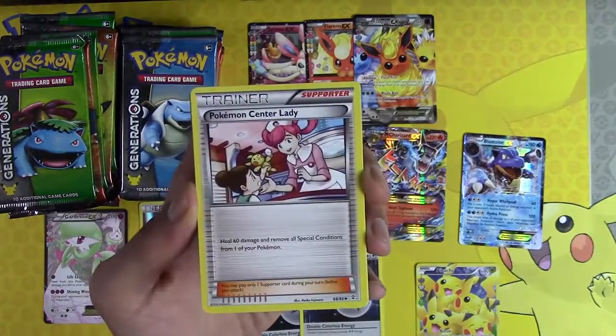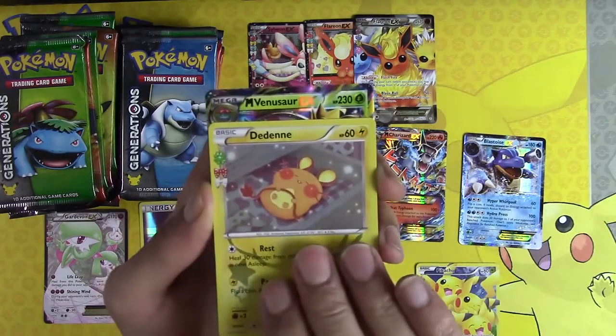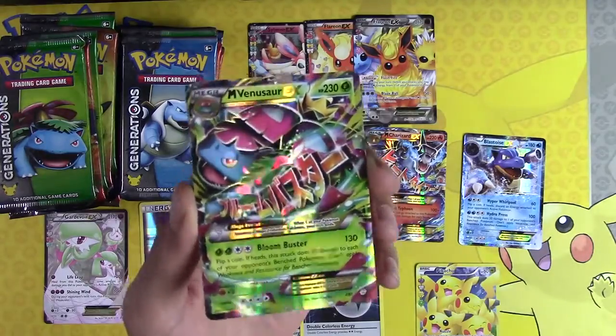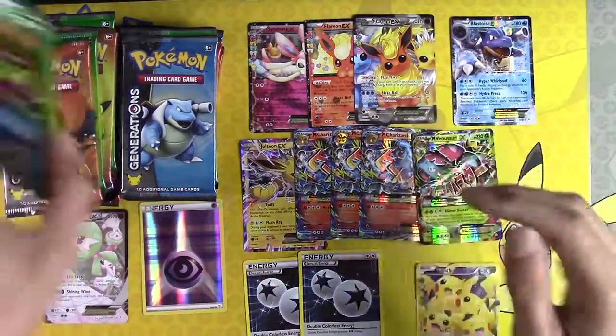Charmeleon, Pokemon Center Lady, Red Card, Magmar, Dini — we have a Mega Venusaur EX! Getting all of the Megas! Put that down there on the bench. We're going to run out of room here on the bench soon.